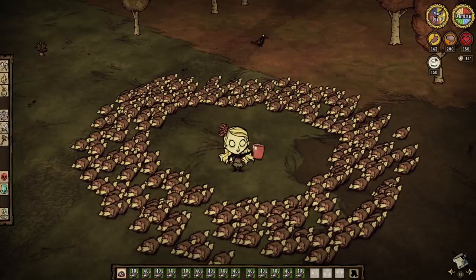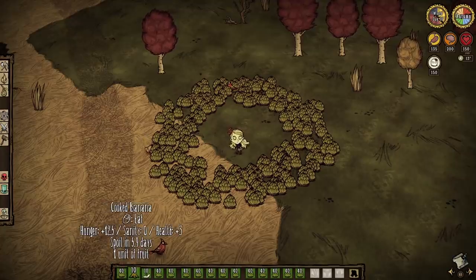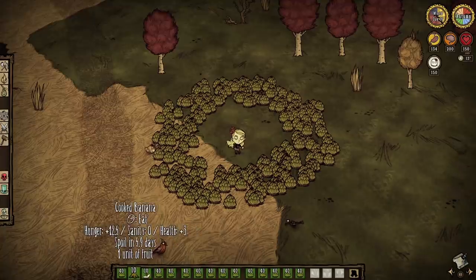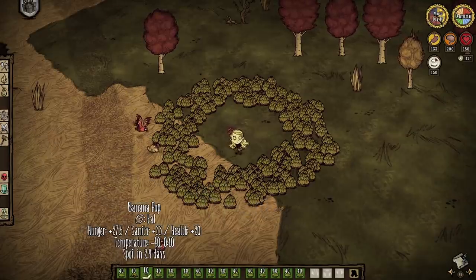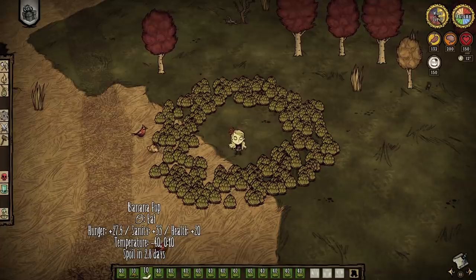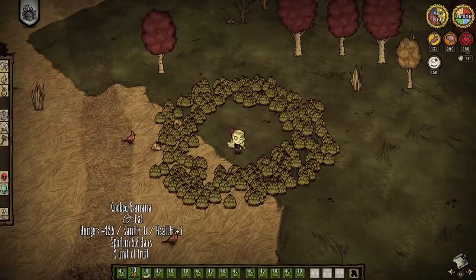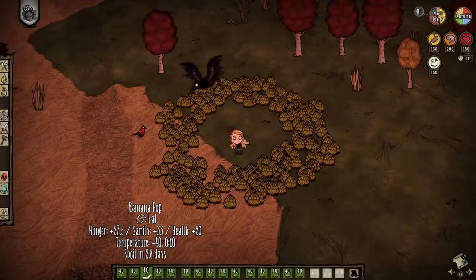Why are we even doing any of this? Well, Sploo Monkeys drop a guaranteed morsel, so you should be getting meat for days. And meat for days means lots of potential jerky, meat dishes, eggs, and more. In short, it's food - you eat it. But bananas are also a food within this game, albeit a forgotten one, because they only come from two places: Sploo Monkeys and Cape banana trees. Sploo Monkeys also drop one each and every time, so a Sploo Monkey farm is really the only time lots of bananas are going to be around. Mostly for banana pops - one banana, one ice, and two twigs for nearly 30 hunger, 33 sanity, 20 health, and a temperature decrease. Yeah, that's pretty good, actually. So farm away.